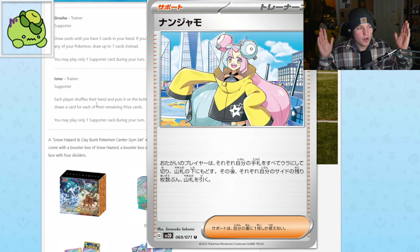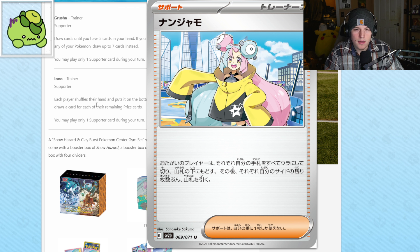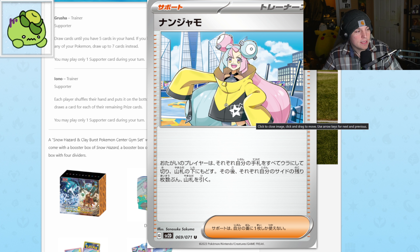Next up, the big news — Iono as a supporter card. This isn't her full art trainer, this isn't her secret art rare, but she's definitely going to get one. I'm telling you now and I predicted it already — whatever set has Iono is going to be disgustingly expensive compared to the other set. Iono is considered the waifu card of the Scarlet and Violet era, and she's more than likely going to be the most expensive secret art rare we've seen yet. I think she'll overtake Miriam.